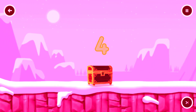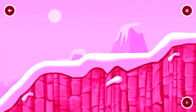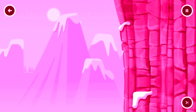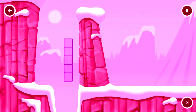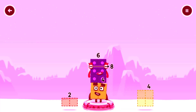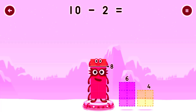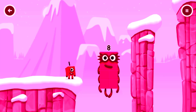Take number blocks away from 10 to leave 8. That doesn't seem right. Keep trying. 2 — solve 10 minus 2 equals 8. 8. Great.